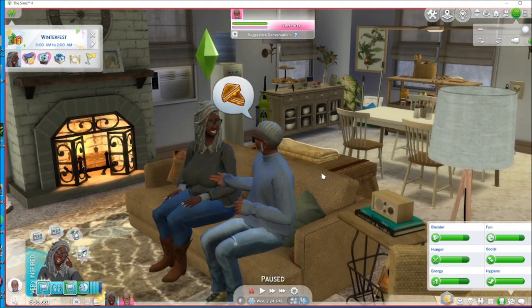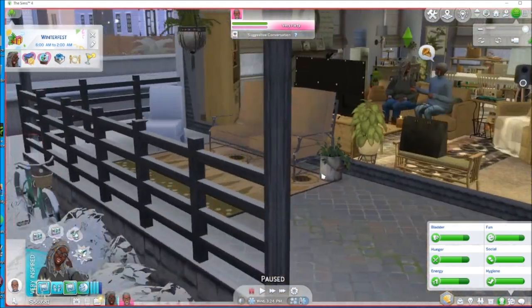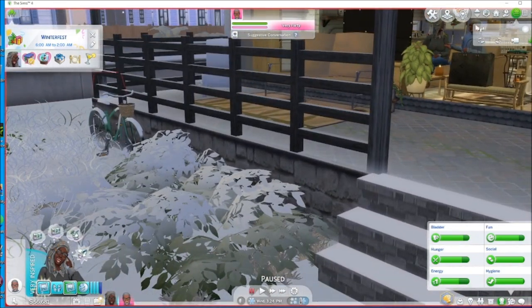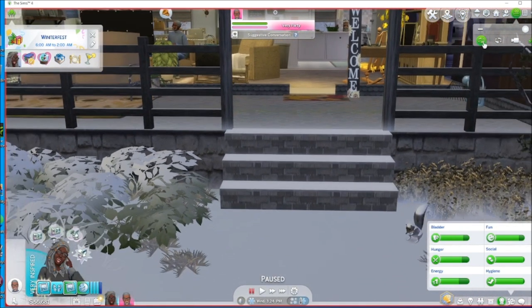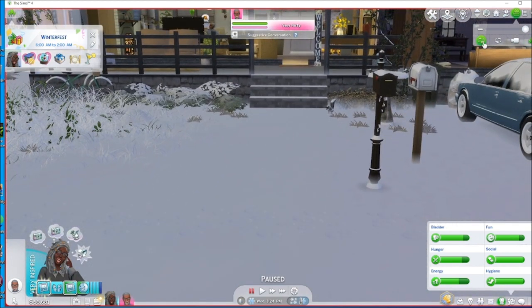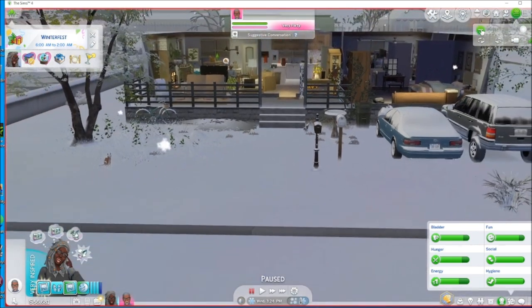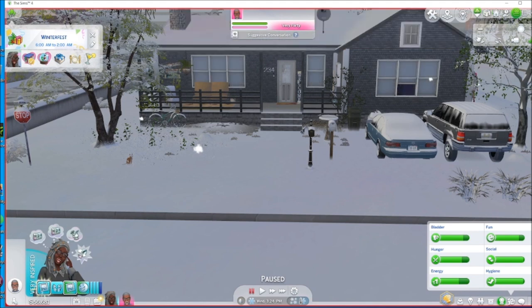I'm going to give y'all a tour. I'm going to try to use the tab camera because that's what y'all be doing — I'm not trying to copy it but y'all inspire me. We're going to do the inside first and the outside last because I got some explaining to do with outside. We're in Willow Creek. This house is from Bean Builds, and there are two mailboxes because I can't get rid of the one that came with it.